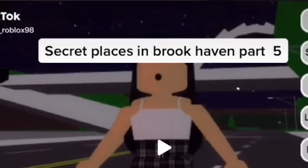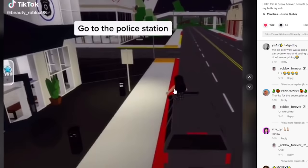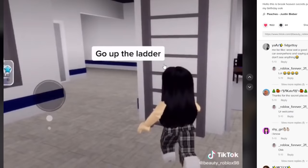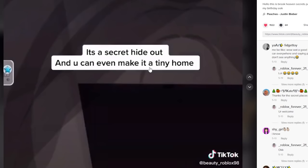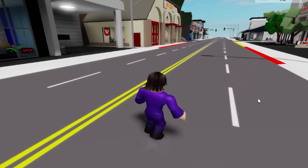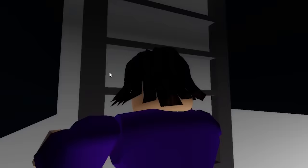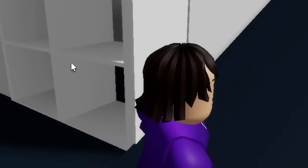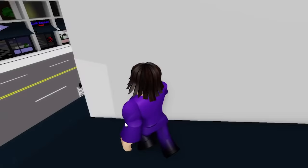Here's another TikTok: 'Secret Places in Brookhaven Part 5.' They've done five parts! Step one: go to the police station. Step two: go up the ladder. Step three: go inside — and bam, it's a secret hideout! You can even make it a tiny home. I've definitely seen this secret before. Going over here now, climbing up the ladders, going through — it literally changes color, gray versus white, showing where you can pass through. Here's the secret hideout that most people know about — if you're trying to hide here, they might find you.